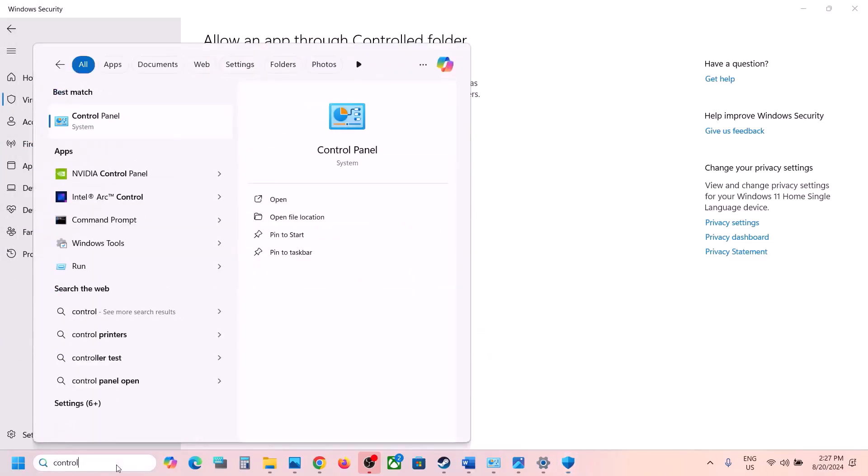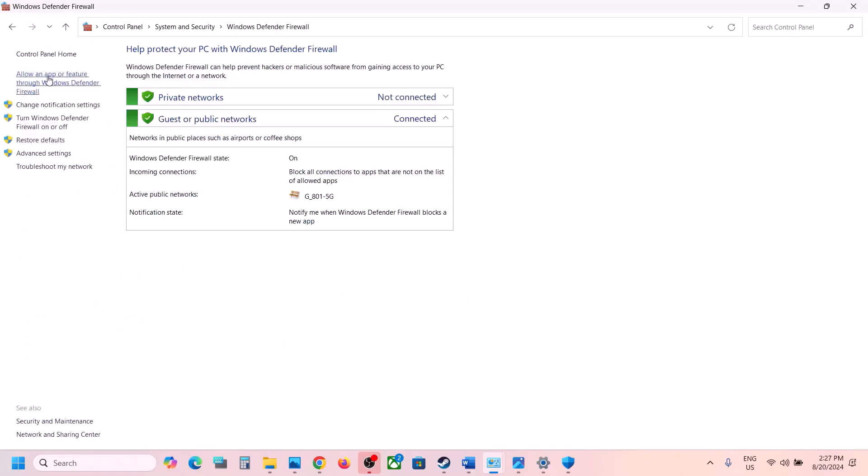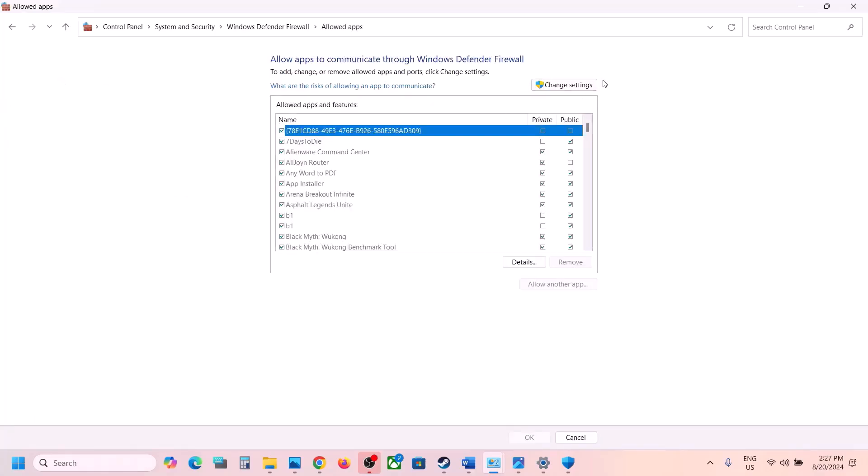Type 'Control Panel' in the Windows search box, go to Control Panel, then go to System and Security and click on Windows Defender Firewall.